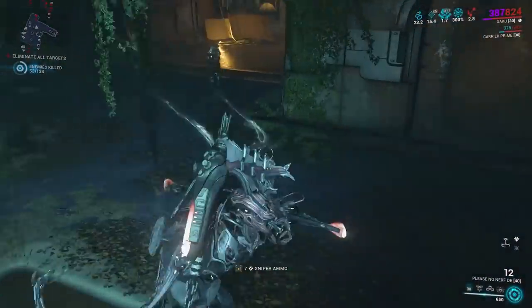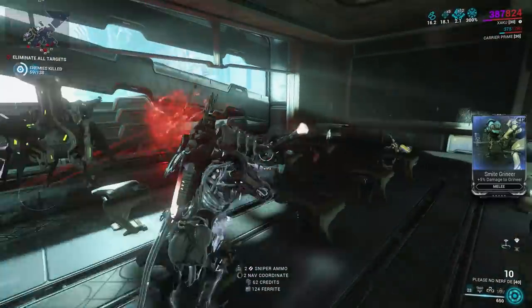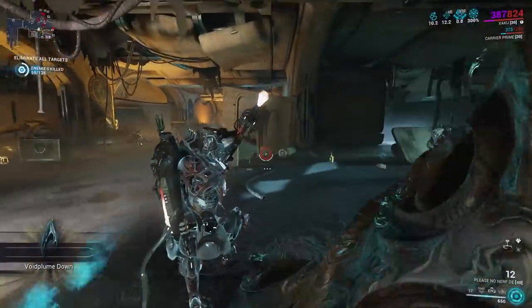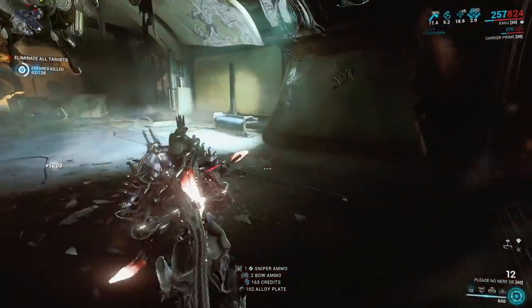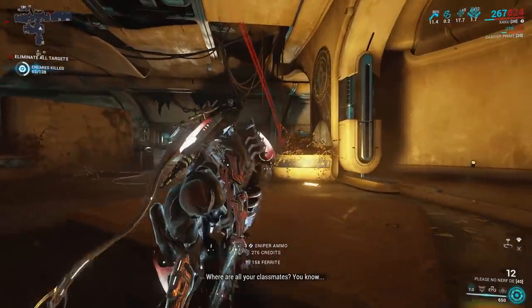Let's talk about those dormant void angel statues. There is one guaranteed dormant void angel statue in the Halako Perimeter exterminate mission. All you need to do is find them. The only problem is that the statue is sometimes hard to find since they blend in with the map. They are usually found in open areas, and here are a few of the areas of Halako Perimeter where you can find them.